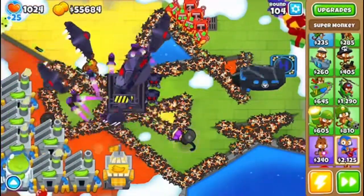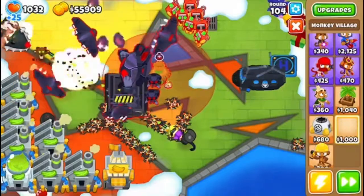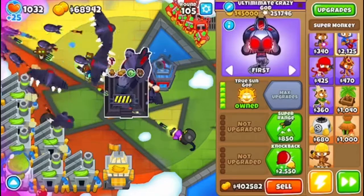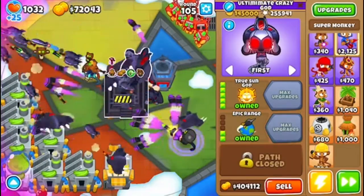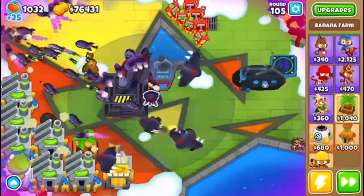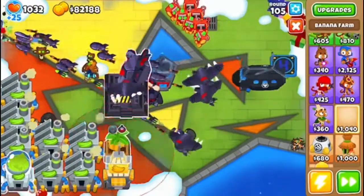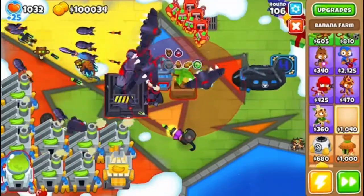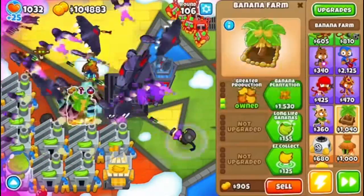It doesn't have camo, so — village. I still don't have that home on the fence. Now it has a lot more range, so I can place a farm there, and a farm here, and a farm here.